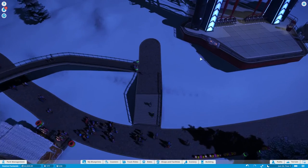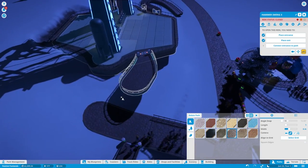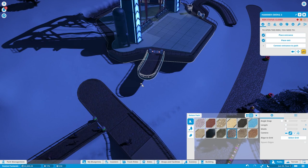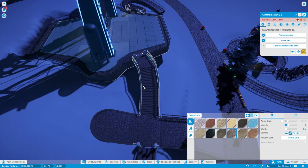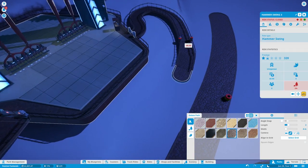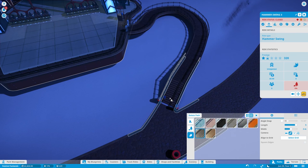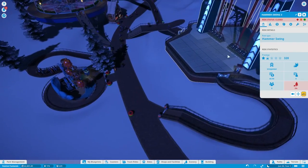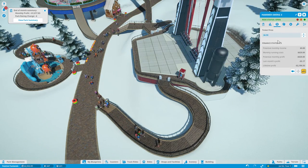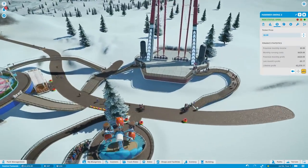They're all coming back on hopefully. We need to place the exit and bring the path down. There we go - it's a little wonky but that works. I like it. This guy can come on down - open up that bad boy. We're going to make it an $8 ride. Boom - get some thrills going on. I like it.